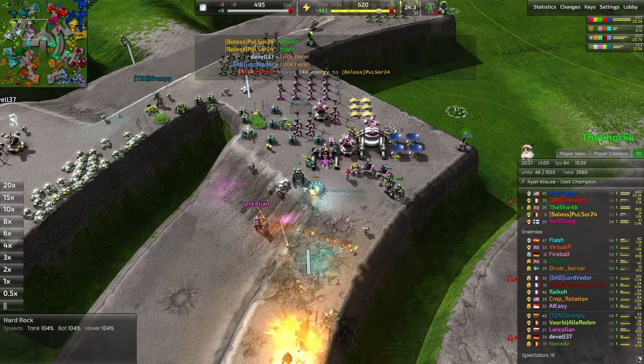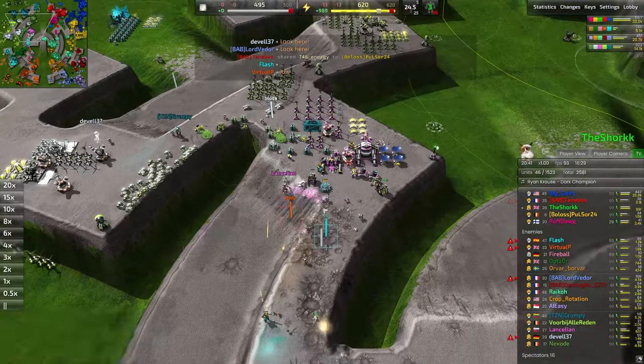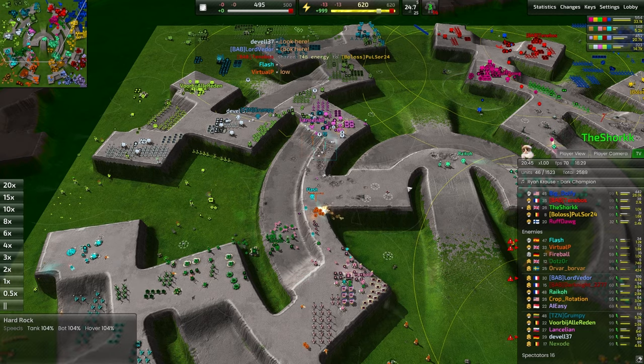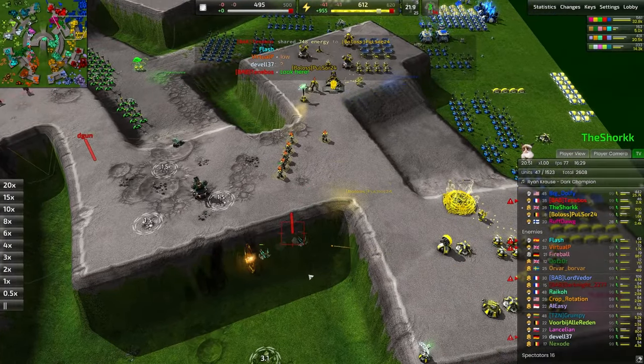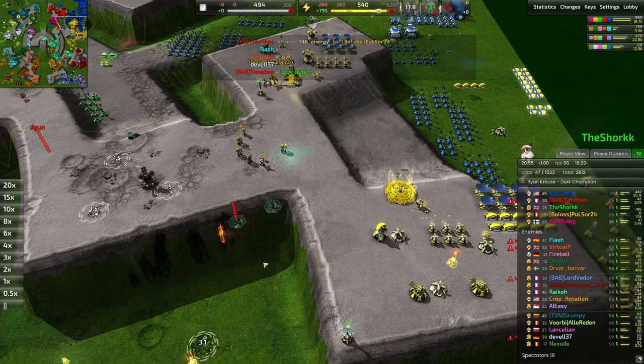Meanwhile the southwestern team has pushed in and we see some fiends running across trying to break this front line. There was a rattlesnake being set up — a couple of seconds left on that. It's a close one for sure. Those ticks are so annoying — you really need a beamer to shut that down effectively. A gauntlet firing at these sharpshooters just waiting for their cue.